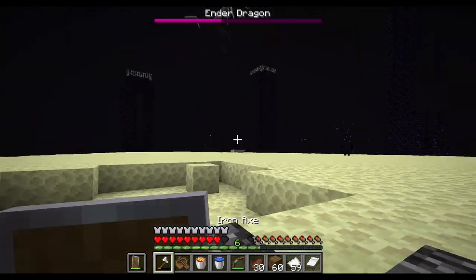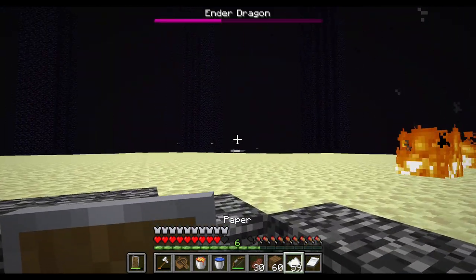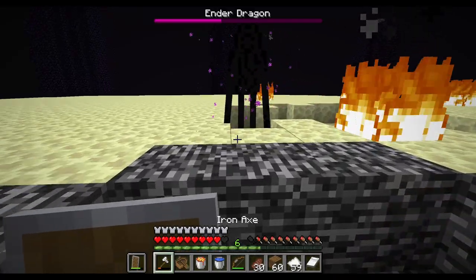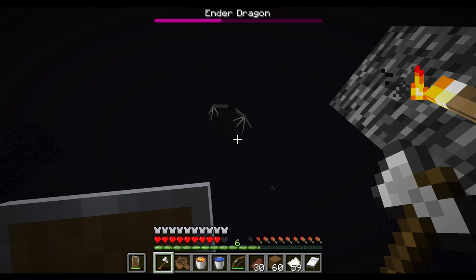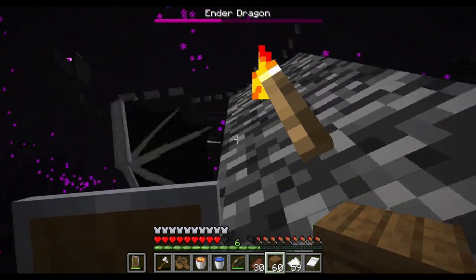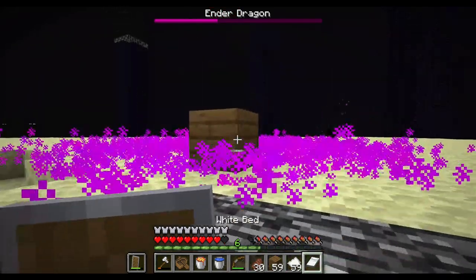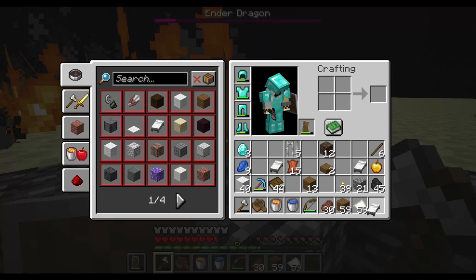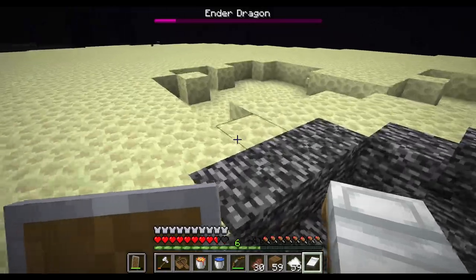Now we have to do one more bed and then maybe the axe to finish it off. Should we just lava it? Probably won't work. Please come on down - I have no arrows. The dragon is right there, come on down. You're taking too much of my time. The endermen are angry - imagine the endermen getting the final blow. We got another bed shot on. Although I could finish it off with the last bed, we could do it with the axe but it's best to just do it like this.